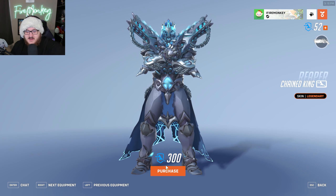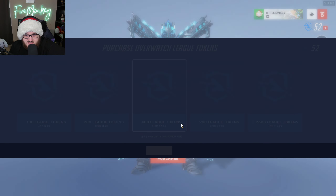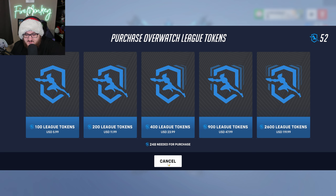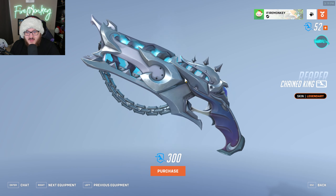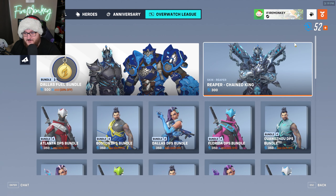Let's just get the skin itself then. 300 coins? So we need to spend around $16 to $18 in order to get the outfit I want — the Reaper skin. I think it looks super cool and everything, but that is very far out there.